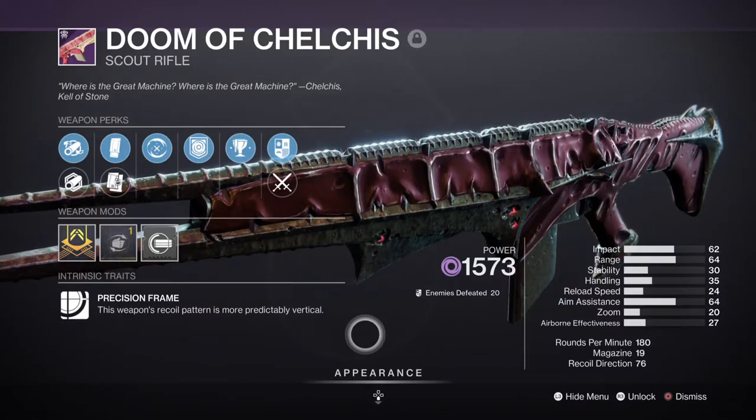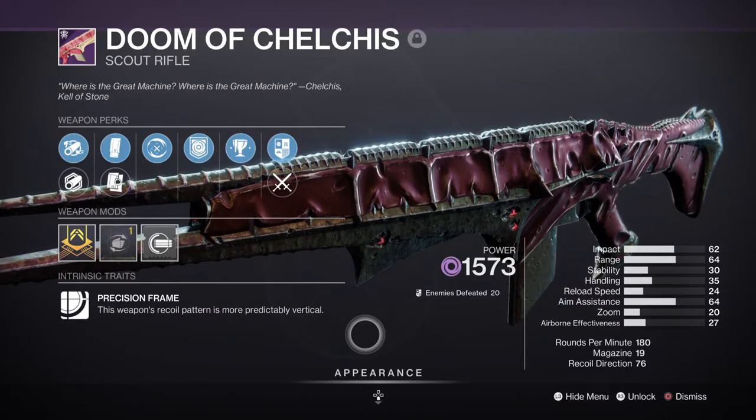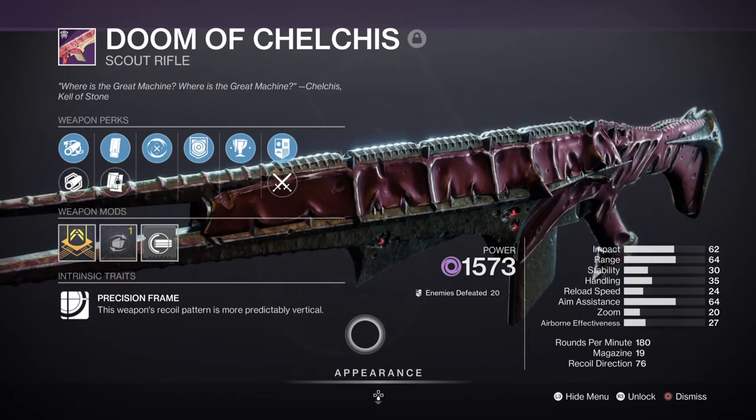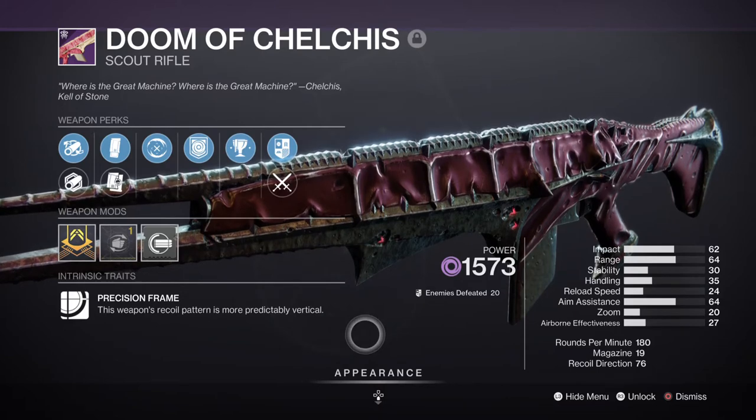And Repulsor Brace, where defeating a debuffed target grants you an overshield. This roll is perfect for my Warlock and Titan who are both capable of debuffing, and I can incorporate this well within a Void end game build designed around survivability and sustain.